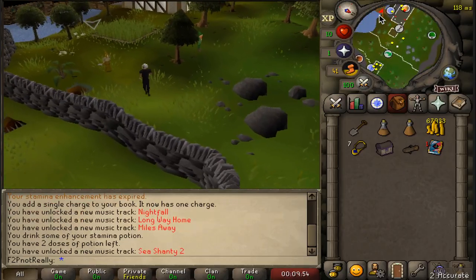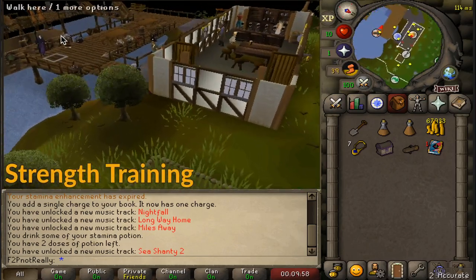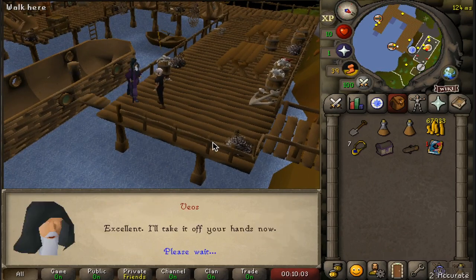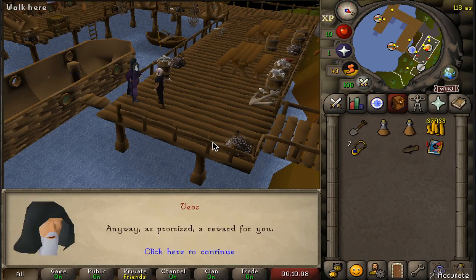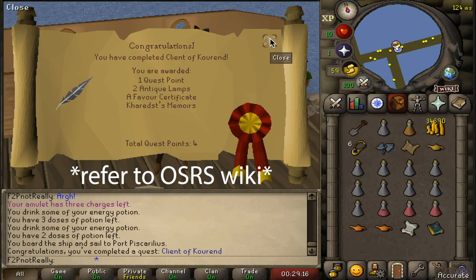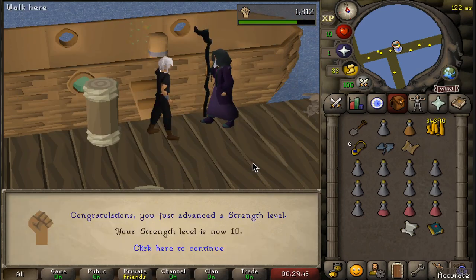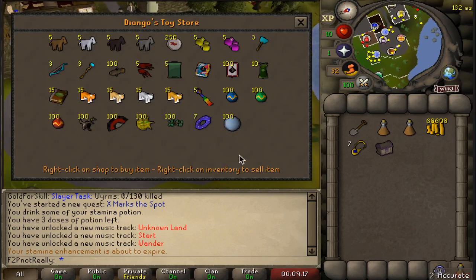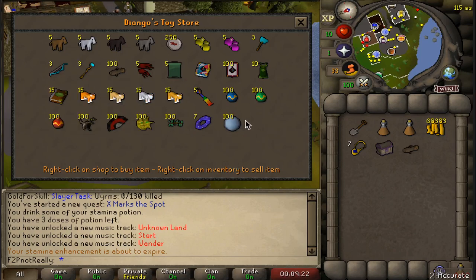Beginning with strength training, as it will be the greatest investment of time. Complete the quests X Marks the Spot and Client of Kourend, using the reward experience from both on strength to get from levels 1–10. As a time save when completing the quests, purchase an event RPG from Diango located in Draynor, as this will be our strength training weapon. Return to the GE and purchase the armor displayed on screen, as well as some cheap healing food.